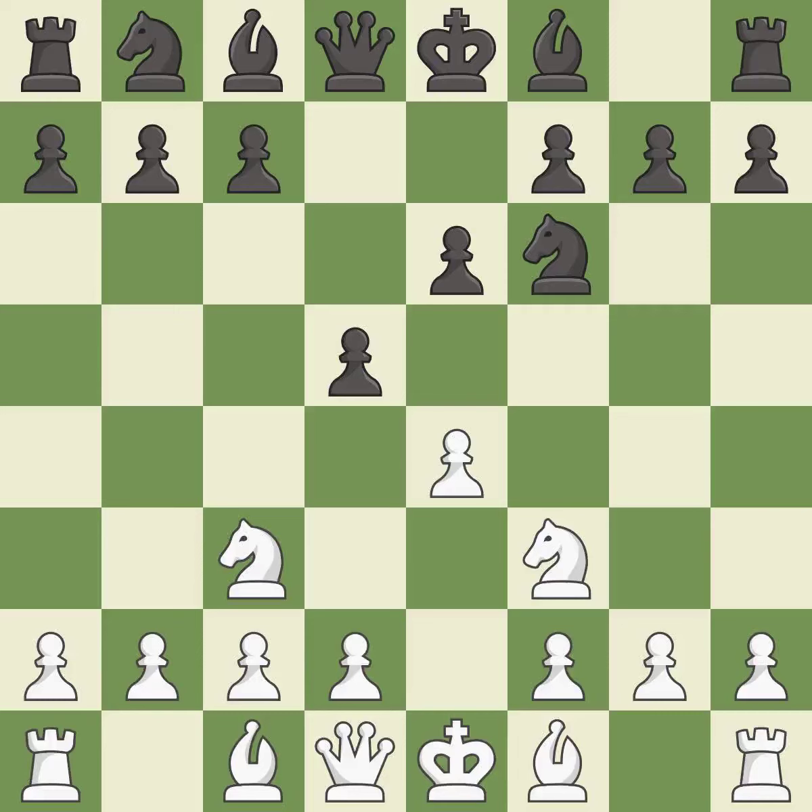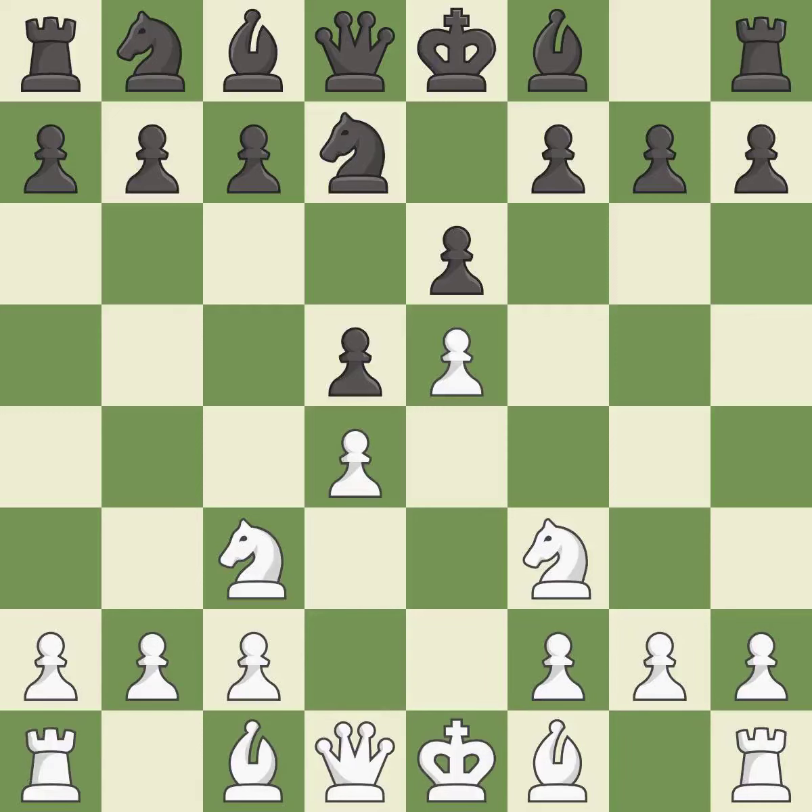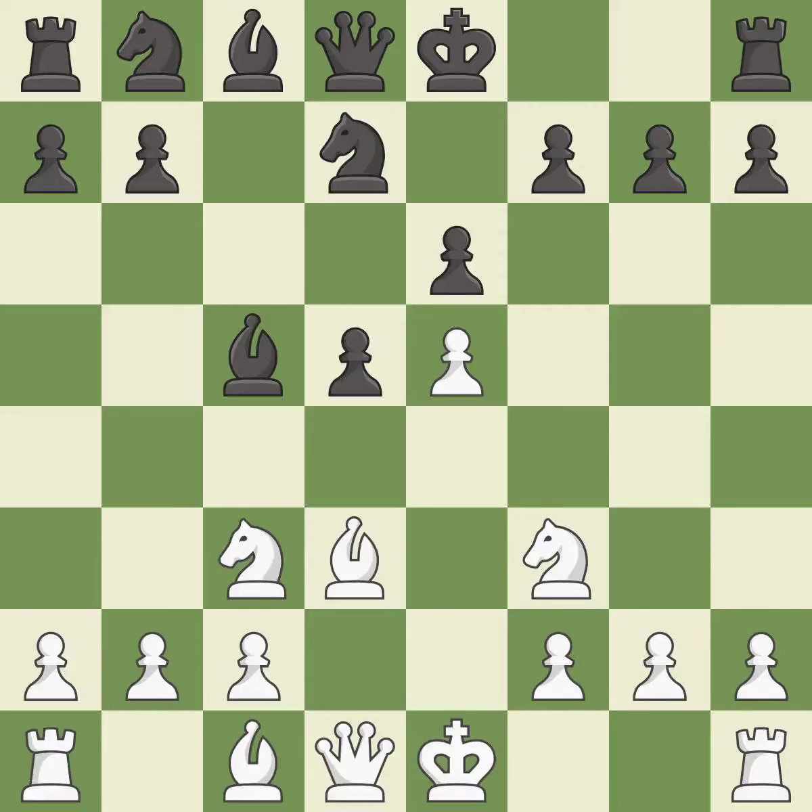This threatens to win a pawn. This kicks an opposing knight. This move puts the knight on a safer square. This prepares the bishop for development. DxC5 releases central tension and captures a pawn at the cost of weakening the pawn on E5. Takes back. This activates a bishop by developing it off its starting square. This develops a knight off its starting square, getting it into the action — the pawn is now adequately defended.